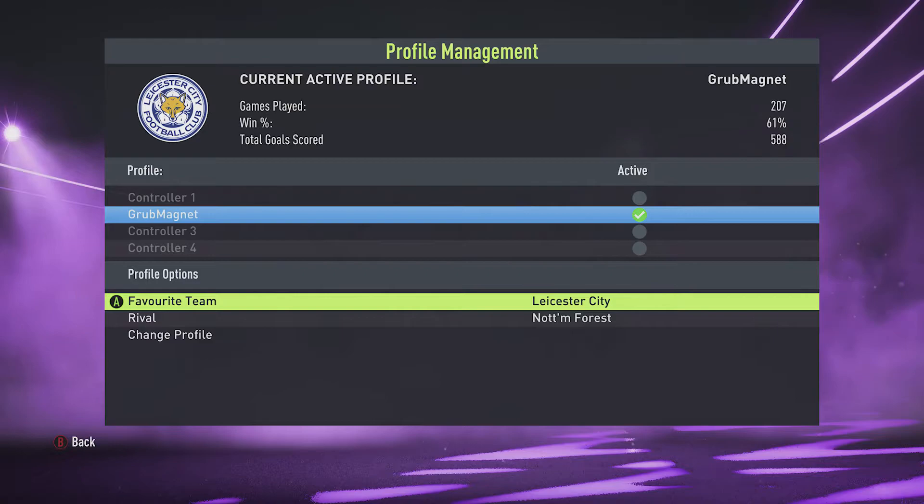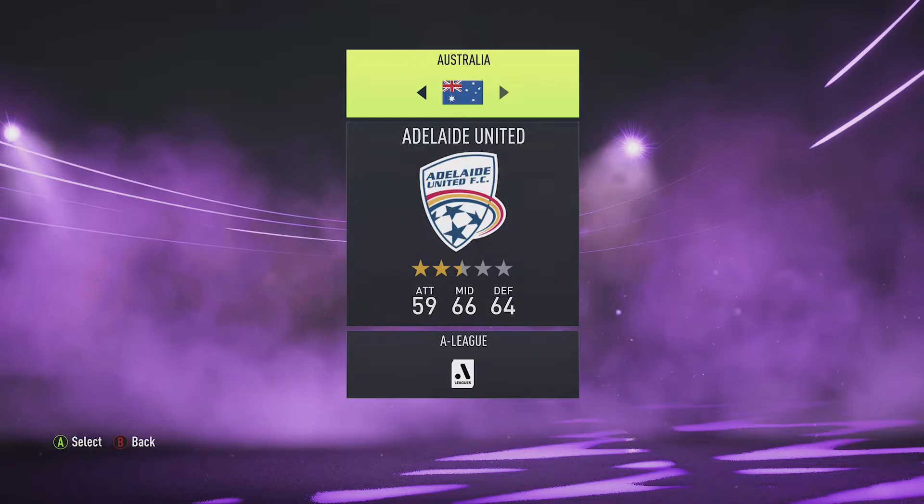Mine's Grub Magnet. And then here you've got the option to override your favourite team and this is what you need to override if you want to use a different team in the skill games. So I'll hit A there to override.